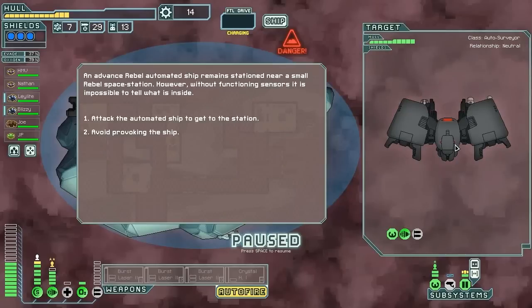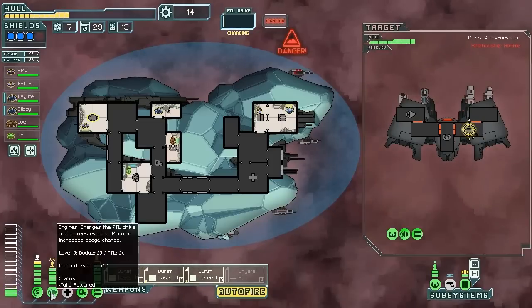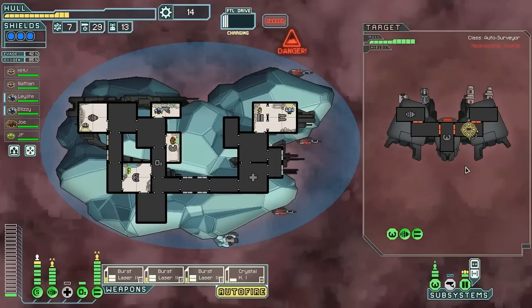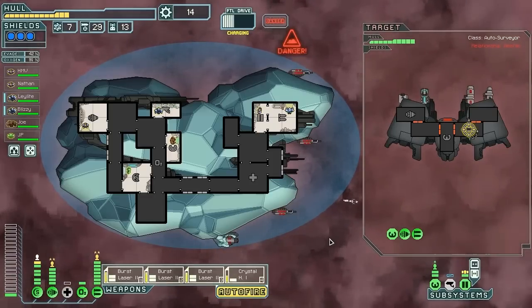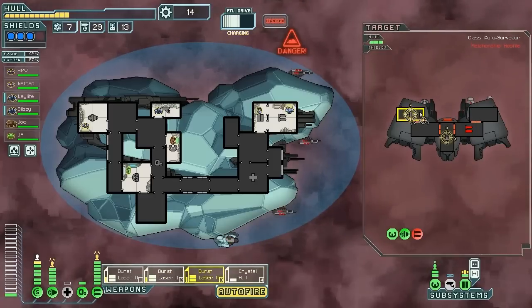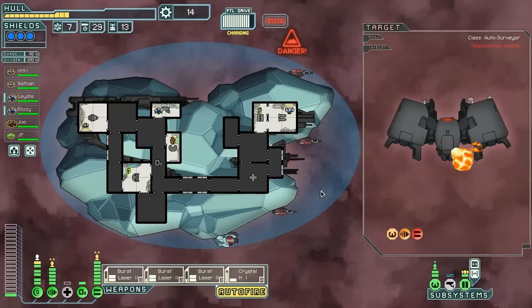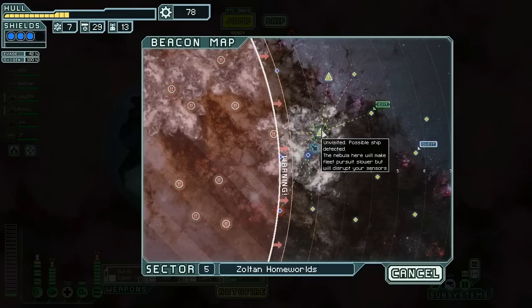Attack the automated ship, get to the station — why yes! Let's go ahead and get our weapons up and get them on that. I forgot about the Crystal Heavy because I'm a moron, but we'll fire everything at their weapons. You have to admit that is very satisfying — it's like Star Wars. 38 scrap and a Defense Drone Mark 1 — how cool would it be to find a store that wants to give us that.